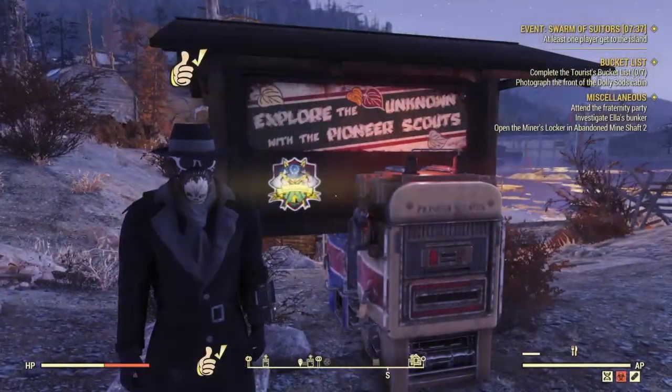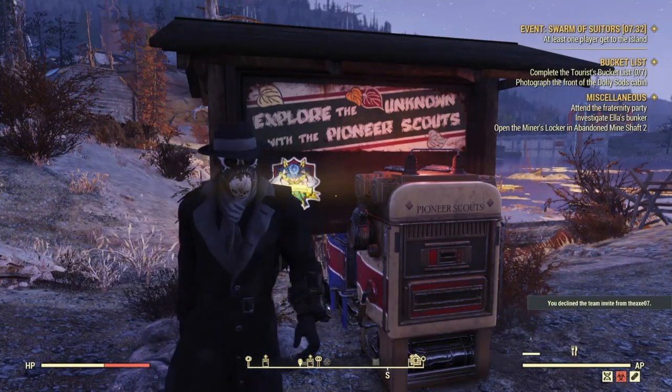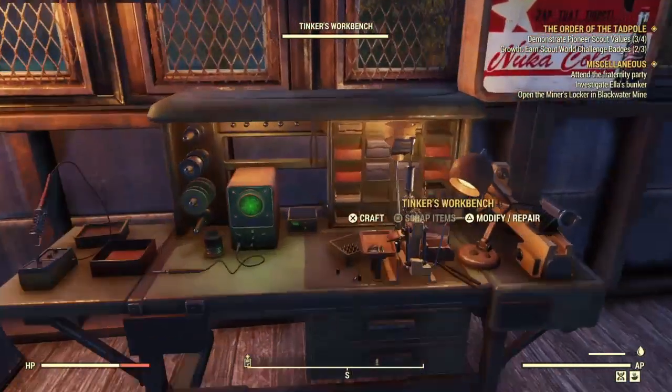Let's get started. This is another step in order to get you one step closer to getting that backpack. In order to get your Taphole badge, there's five things you need to do. One, pass the Archer Knowledge Exam. Two, complete the Pioneer Scout Shooting Test. Three, craft 50 crossbow bolts. Four, repair a crossbow three times. And five, kill 50 enemies with a crossbow.